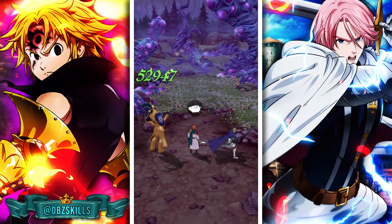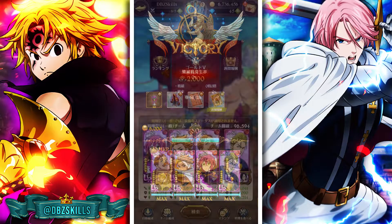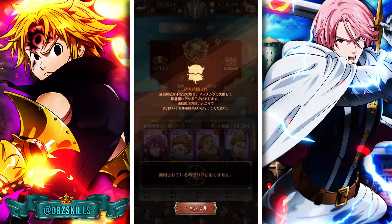We're going to check Arthur out in PVP as well, since I've seen a lot of good things about him there. This is my PVP team. I've expressed that I hate PVP — that's why I'm on Gold 5. I was Platinum or Diamond at one point. We have Escanor and Arthur on this team, which is actually really good because we have buffs, Gother gives rank-ups, and Escanor just destroys.